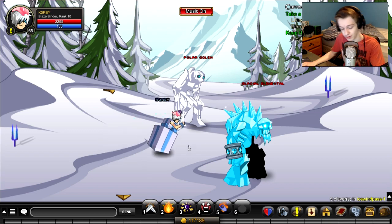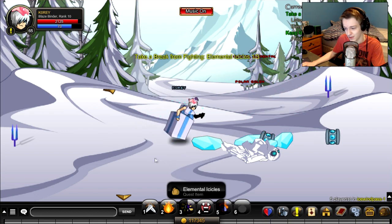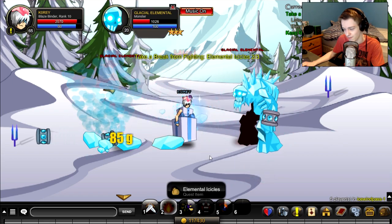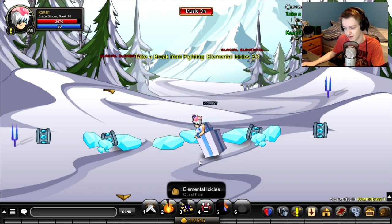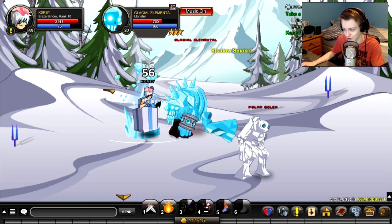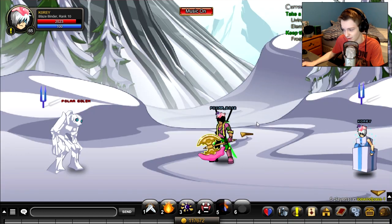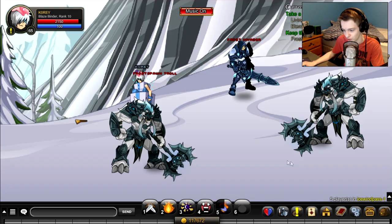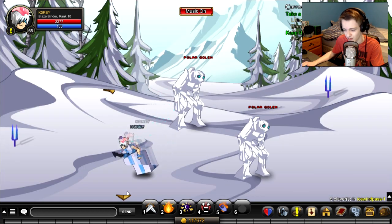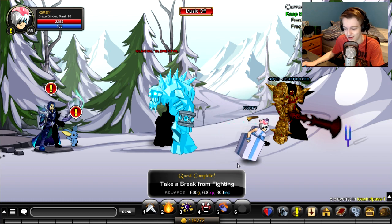I've got Blaze Binder on and let's do the quest — two out of three, one out of three. I think they're about the same speed overall. You can complete this quest faster because you don't need five kills, but it'll take about the same time for the same amount of rep. This room only has two enemies, but you can room swap — go up and then down — to get the quest done at the same speed. Complete it, turn it in, and you get your rep pretty easily.